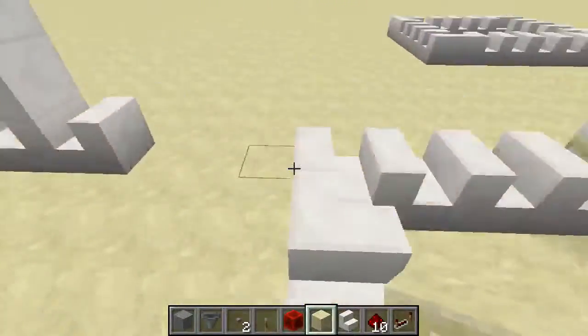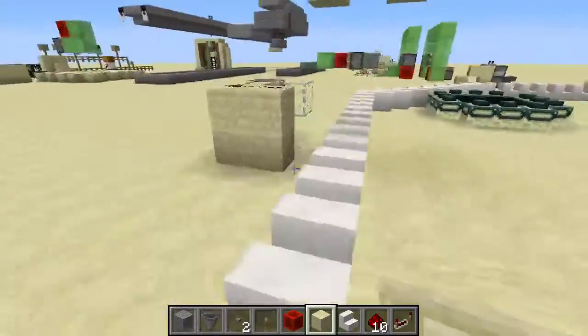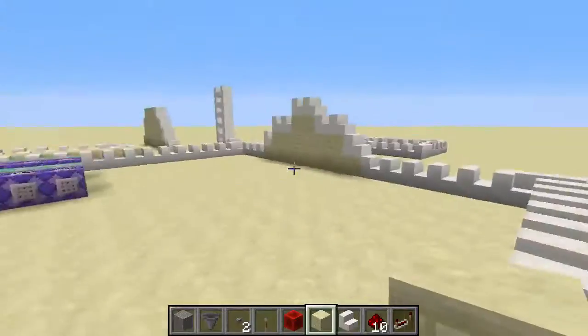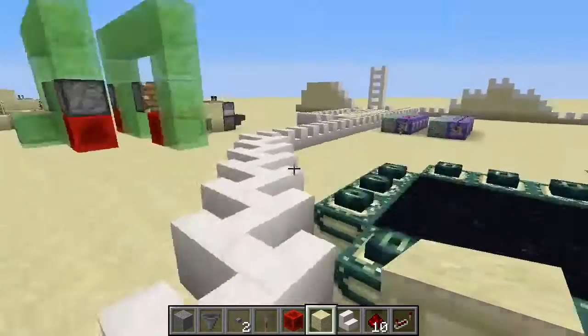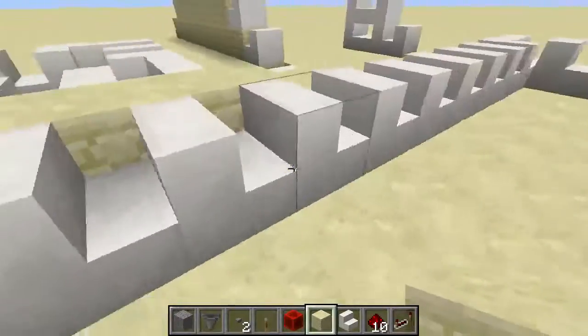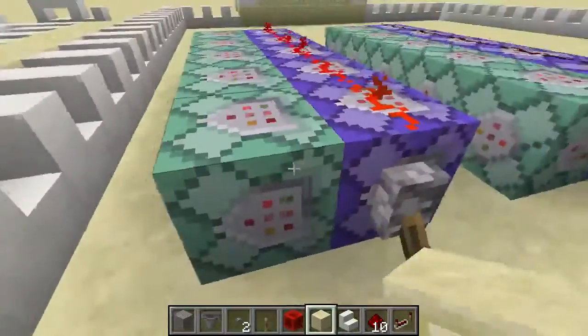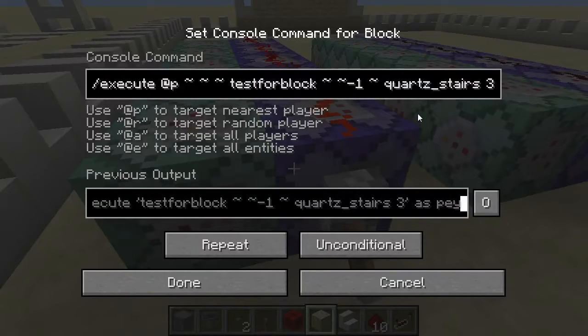So you can build some kind of roadways with this — it also goes up and down. It works with quartz stairs. If you want to have other stairs, that's no problem — it's all in the command blocks. The command blocks are very short.